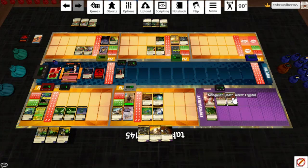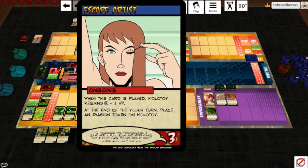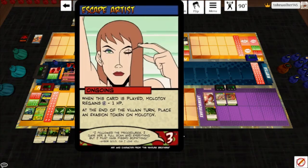Final Wasteland plays: Mongolian Death Worm — oh boy, that's a fun time. The Rat Beast hits; Chrono Ranger is the highest, Molotov is the second highest, so she takes 3 melee damage and gets 2 tokens. Molotov plays Escape Artist: when this card is played, Molotov regains 3 HP. End of the villain turn, place an evasion token on Molotov. Good thing I have a grenade — that card needs to go.